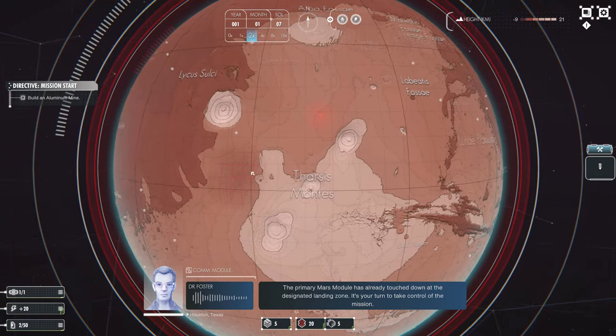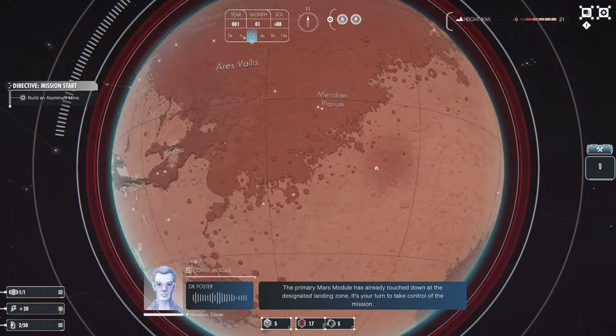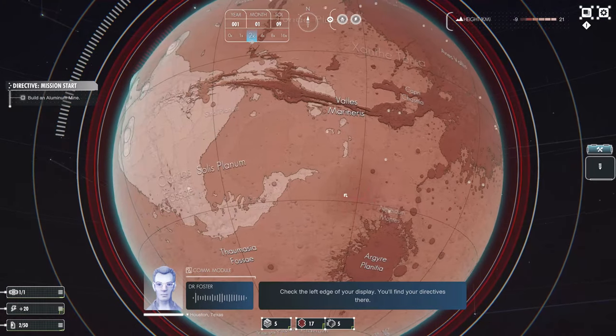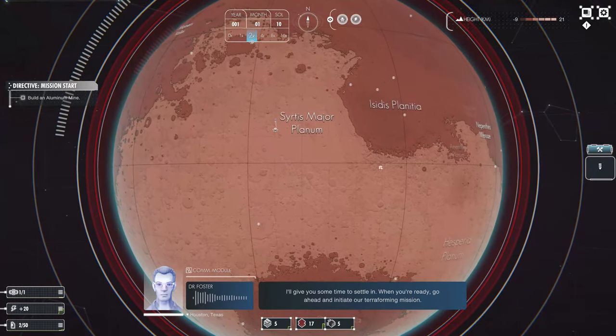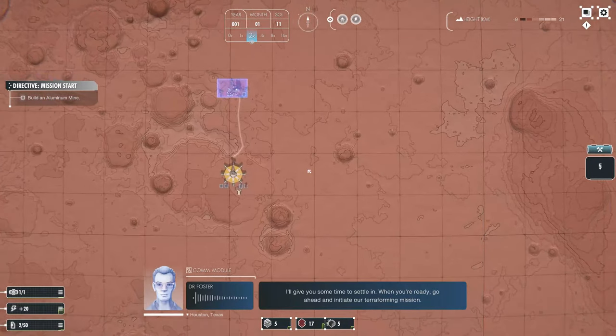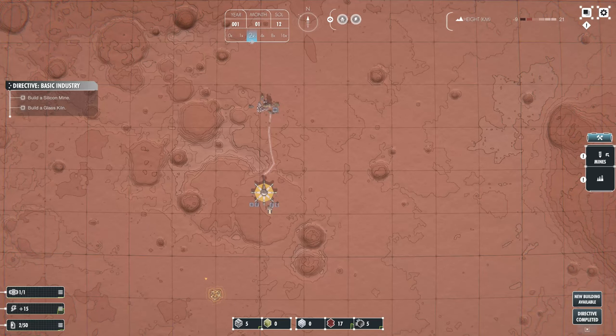The primary Mars module has already touched down at the designated landing zone. It's your turn to take control of the mission. Check the left edge of your display - you'll find your directives there. Follow them to set up the initial base on Mars's surface. Go ahead and initiate our terraforming mission. Houston out. Okay, the planet looks very detailed.